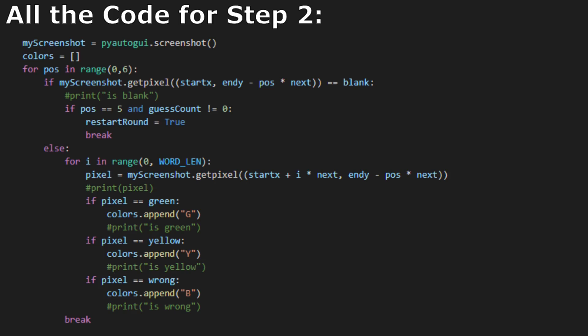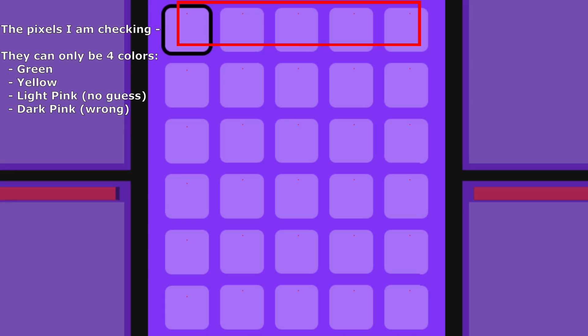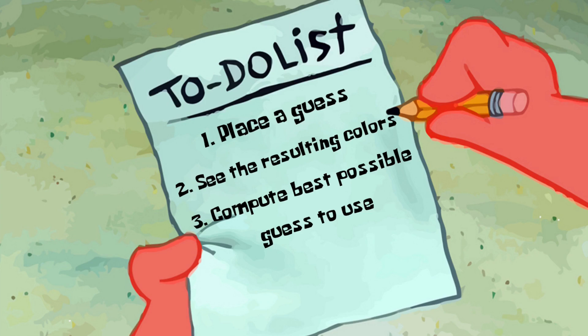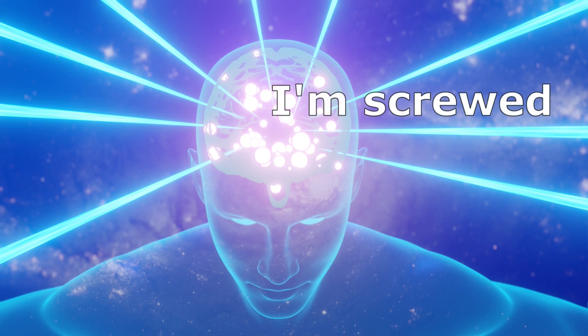Here, I would use PyroGUI again to take a screenshot, and then I would assume that the game grid was always located in the same spot. Next, I would take a look at the pixels in specific locations, and based on their color, I would tell the bot which letters it got right and wrong. At this point, I was pretty happy that the bot could write guesses and see what letters it got correctly, but as I started thinking about the next step, I realized I was nowhere near done with this project.